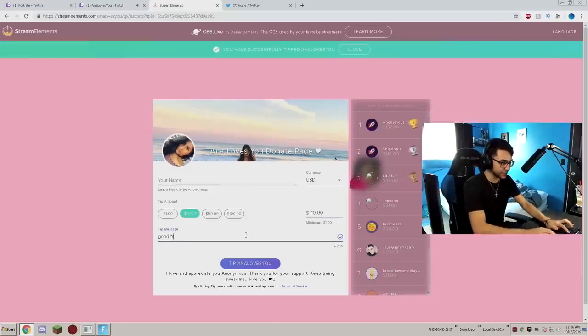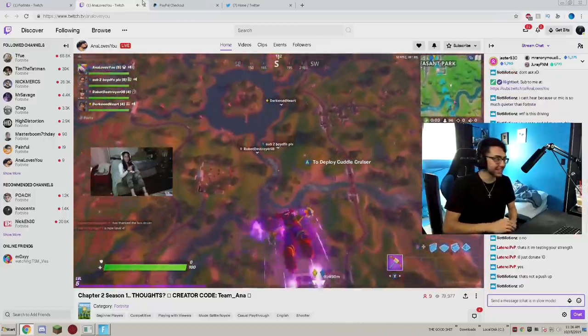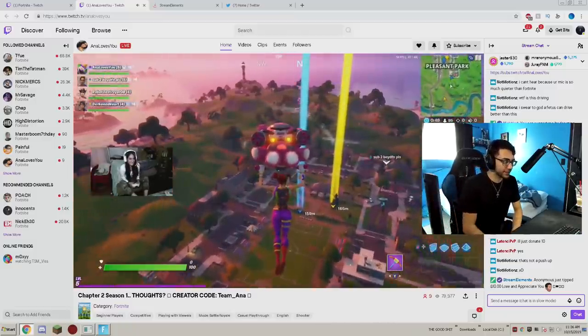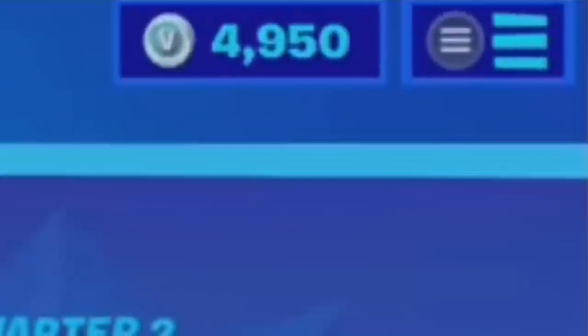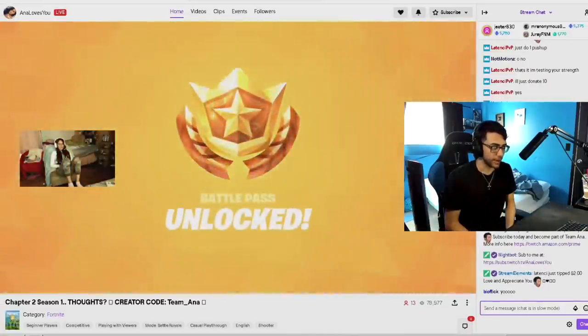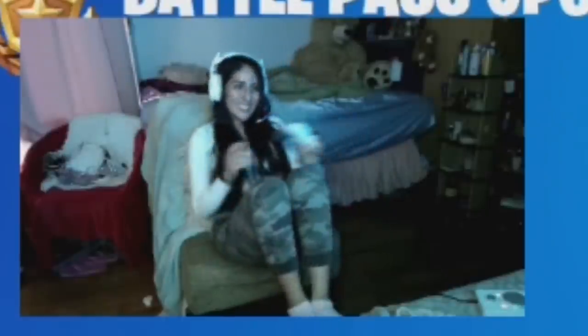Alright, $10 — good try. Go buy the battle pass. She wants it so bad even though she tried. Donated! You gave me $10 — thank you. But wait, why do you want me to buy it when she already has 5,000 V-Bucks? I guess I paid for it anyway. Alright boys — battle pass unlocked! Thank you, I appreciate it.